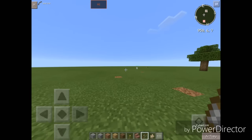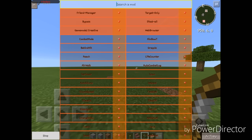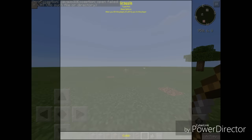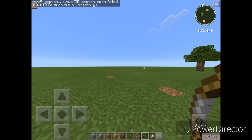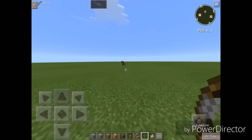Holy crap! So this is like TP Aura from DragOP but they just renamed it. We also got Grapple — when you hit the player it will TP you to the player. I think that's another way for TP Aura. Let's test it out on this cow again.